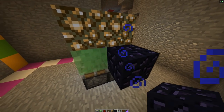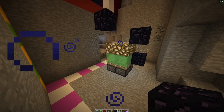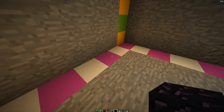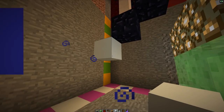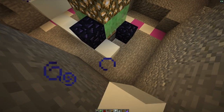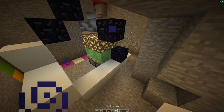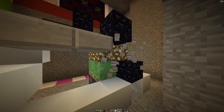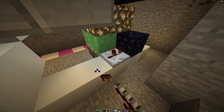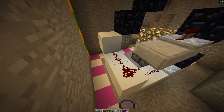Grab obsidian: place one down at this sticky piston, one at this slime block, one up over here, and then one up like this. Place an obsidian block coming down like this. Grab a regular block — I'll use white concrete — build one down like this, another one down, then one out one more block. Build one, two, three. Grab a redstone repeater, place it there set to two ticks. Grab an upside-down slab and build out two like this — make sure you delete this one. Place a redstone repeater here set to two ticks, one over here set to a three or four tick delay, and place redstone all along these areas.